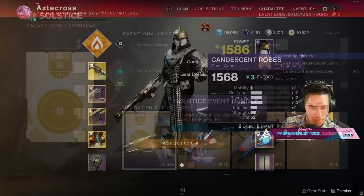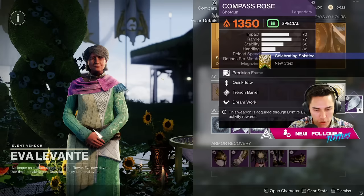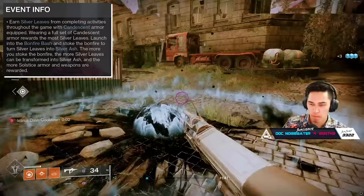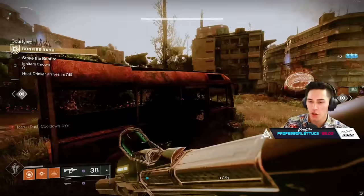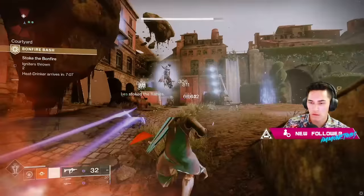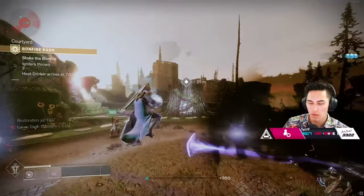The first step is simply to equip the full set of Candescent armor. Next, you'll visit Eva Levante in the tower and pick up the silver leaves that she has to offer you. You're essentially going to be going into the Bonfire Bash activity there in the EAZ to transform these silver leaves into silver ash. The conversion for silver ash is five to one if you're wearing all five pieces of Candescent armor — meaning one silver leaf will net you five silver ash.